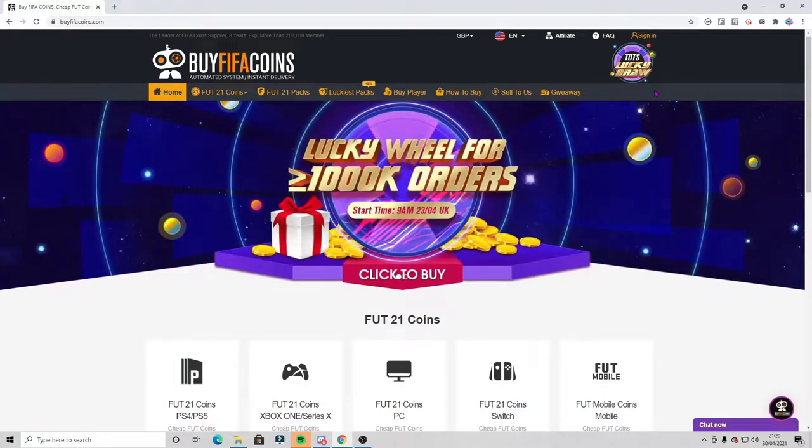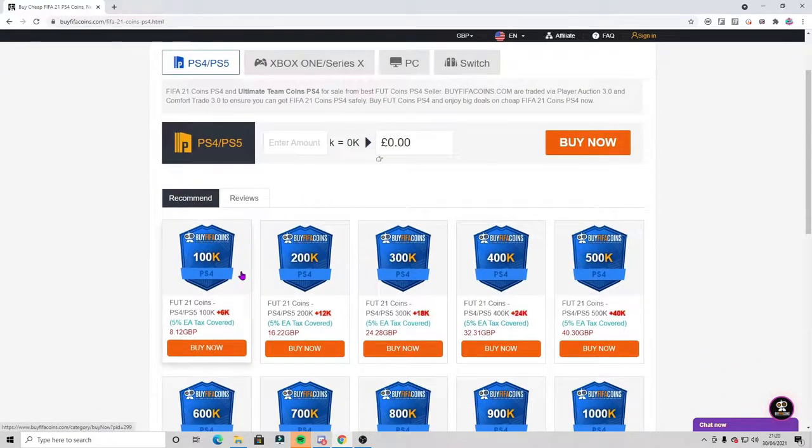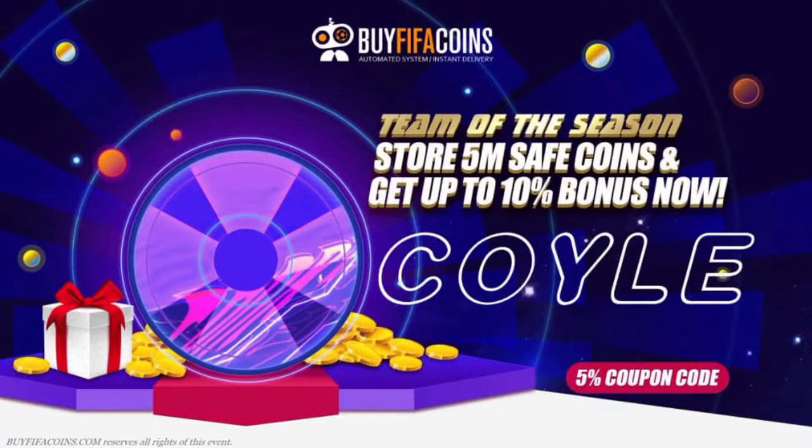If you need cheap FIFA coins, make sure you check out buyfifacoins.com. The website is very simple to use and the coins are super cheap. When you are at checkout, make sure you use code COIL for an extra 5% off your purchase.